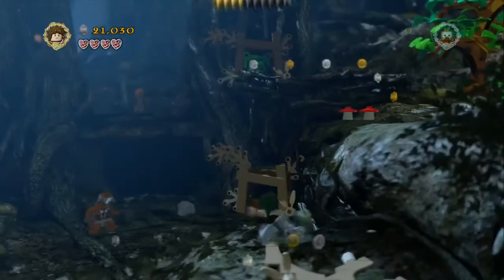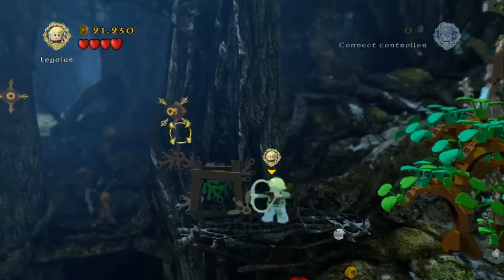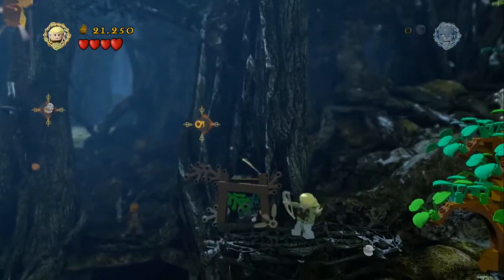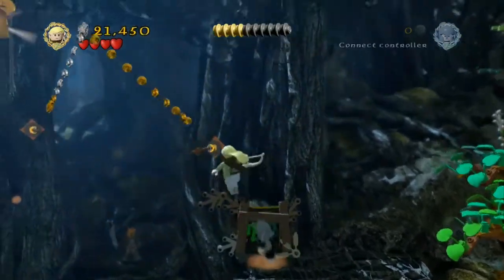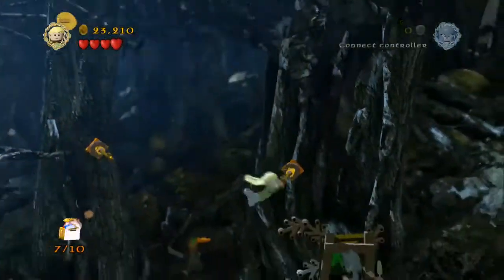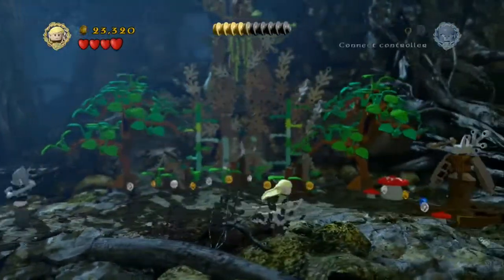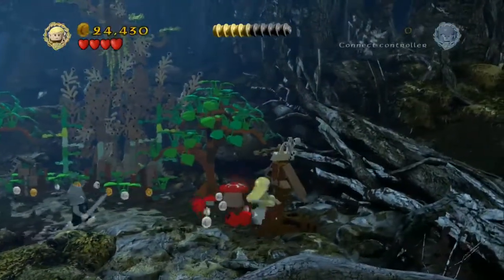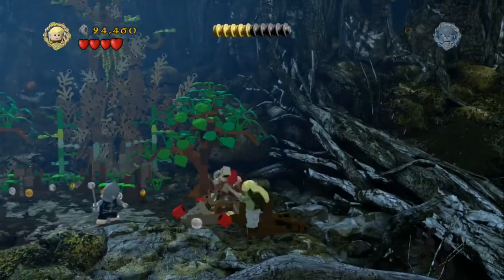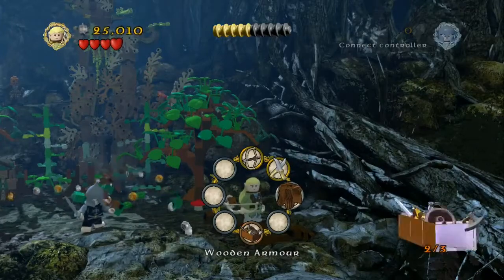Carry on over to the right and just clear everything out of the way of the hole that we can climb through as a hobbit. Once you're at the top switch out to Legolas. Implant arrows in the trees and then we're just going to swing across. Climb up the rope and that's minikit piece number 7. Head across to the right and on one of the trees on the right hand side here is actually a second item which is the wooden armour.